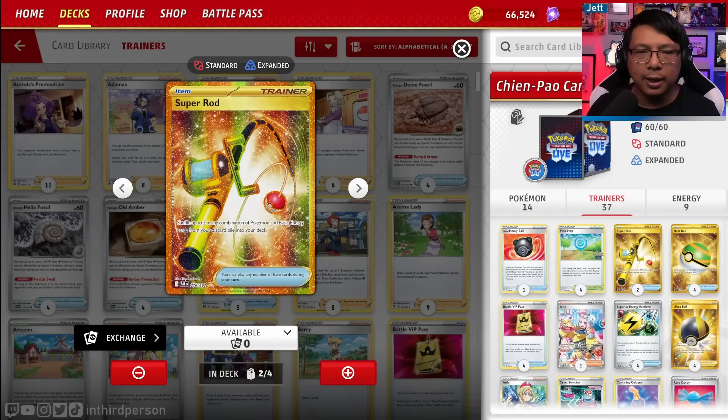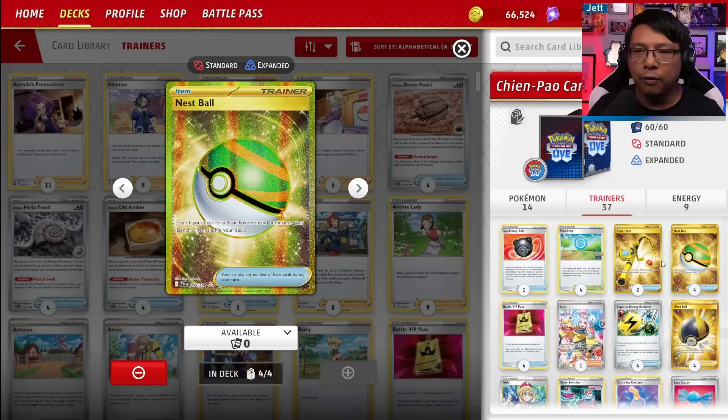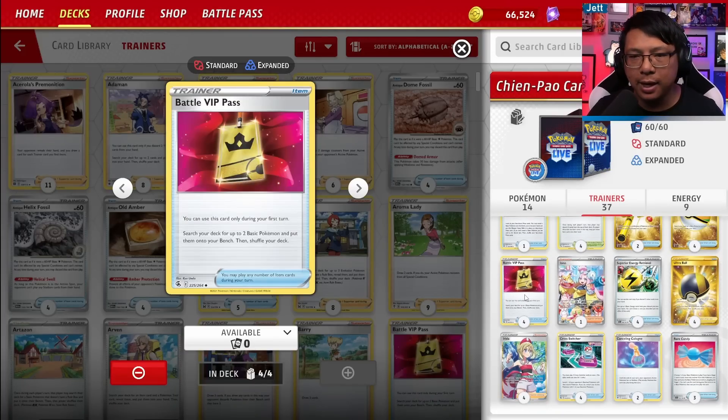Two copies of Super Rod let us put any combination of basic energy and Pokemon back into our deck from the discard pile — useful for getting Chen Pao or Baxcalibur back, as well as basic energy we can't retrieve with Superior Energy Retrieval. Four copies of Nest Ball to get our basics down, and four copies of Battle VIP Pass to get our basics down on the first turn. This deck really wants to set up wide quickly, so Battle VIP Pass is totally worth it.